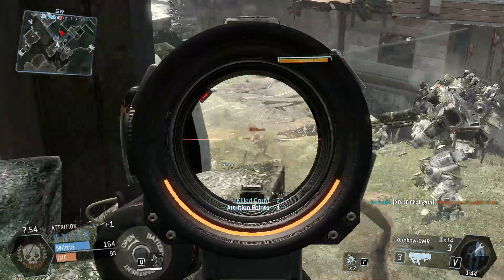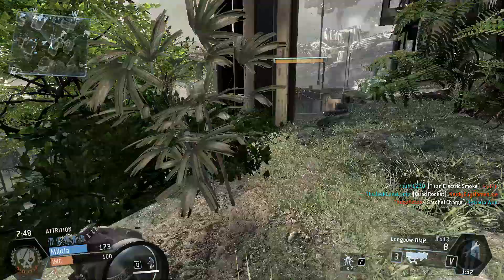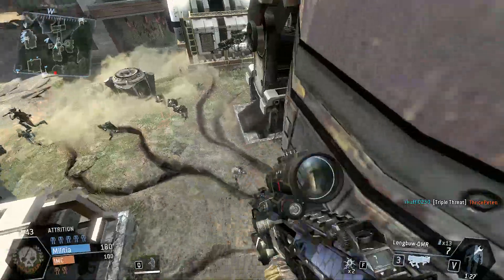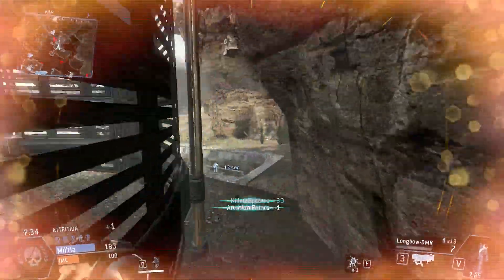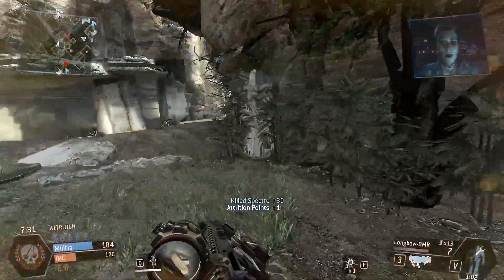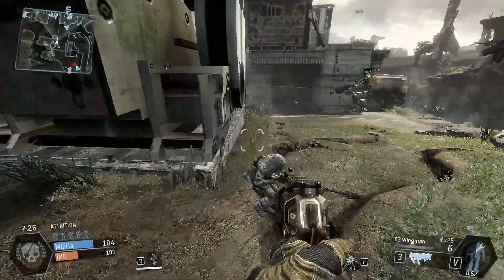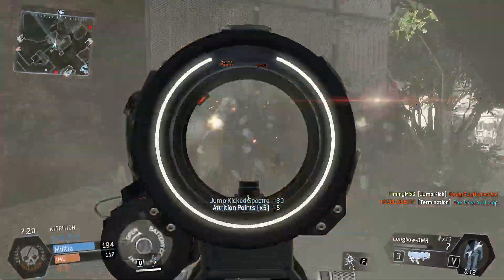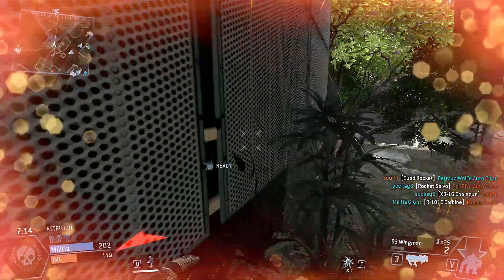Now the rate of fire for the Longbow DMR is really, really slow — 210 rounds per minute. That's half the rate of fire of all the pistols. The Smart Pistol has a rate of fire of 480 rounds per minute; this has 210, which is less than half. The only things slower are the Revolver and the Elder Sniper, the really high-powered one. Even though you have high damage, in closer range that slow rate of fire is really going to mess you up.